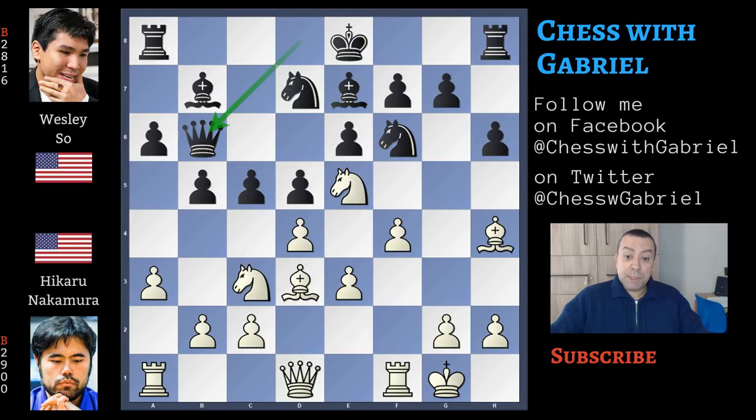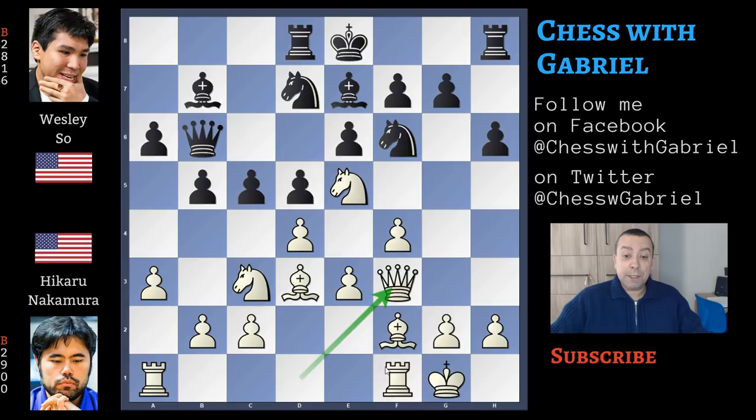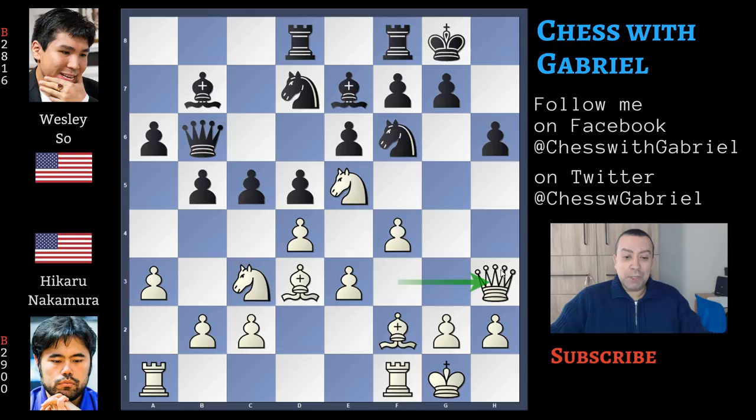Now bishop to e7, f4, queen to b6, and bishop back to f2. Rook to d8, and now with queen to f3, Nakamura completes his development bringing the queen into the attack. Short castle for black, queen to h3 — so now Wesley Shaw must react in the center.